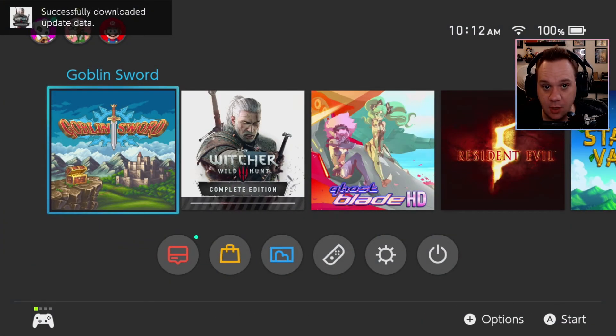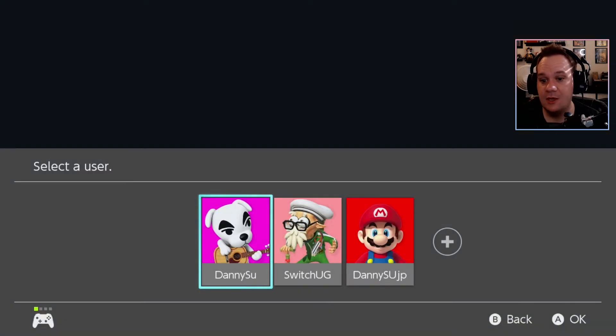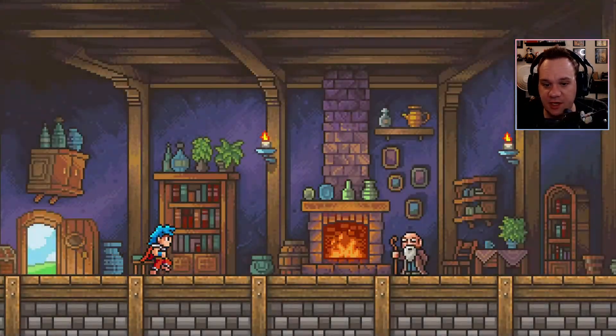Oh, the Witcher patch, dude. It's ready. We are 100% going to be checking out the new Witcher patch — it's got visual enhancements, fidelity enhancements, whatever. So here we go, let's try this again. Goblin Sword.